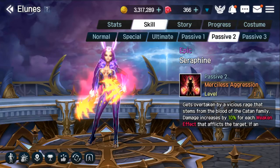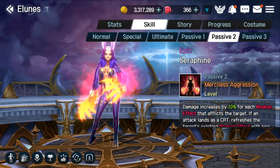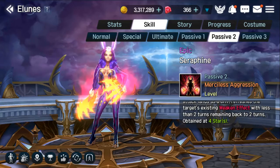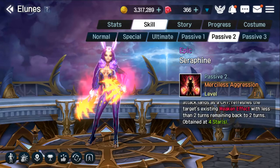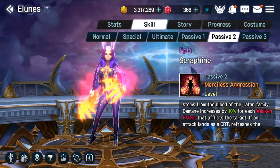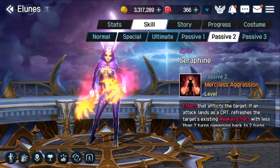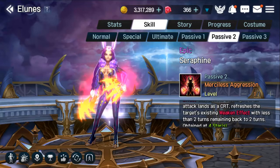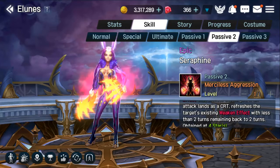Her second passive, Horror: the damage increases by 10% for each weakening effect on the target. If she lands the attack as a crit, it will refresh the target's existing weakening effects with less than 2 turns back to 2 turns. This means she can deal 20% more damage just based on her own debuffs, and those debuffs will always stay at 2 turns as long as she is critting — provided she has a good crit rate.